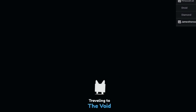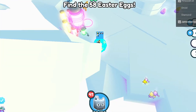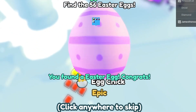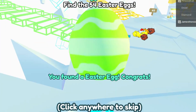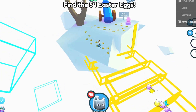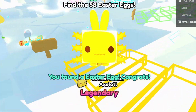Let's head over through this portal — it takes us over to Void, and there are a bunch of eggs over here too, which is awesome. We are finding all of the eggs and we are going to get every one of the eggs here. There is an egg up here, let's go get this egg. It says: you found an Easter egg — congrats!